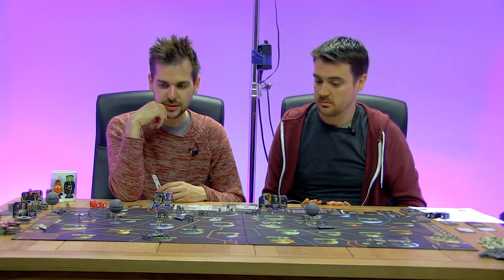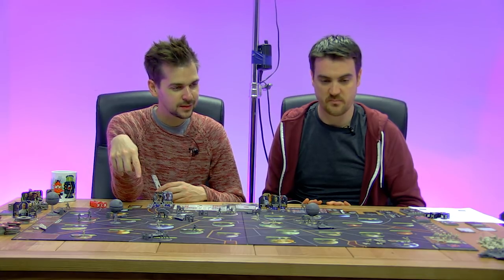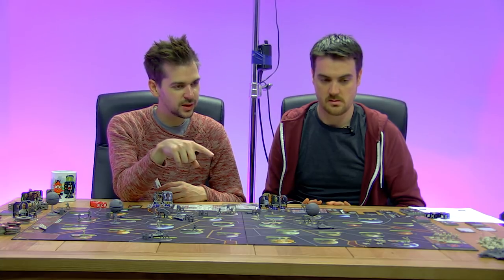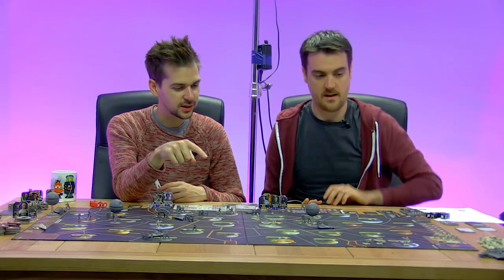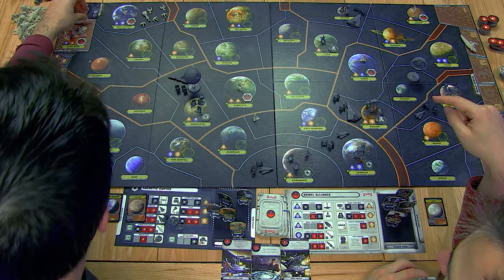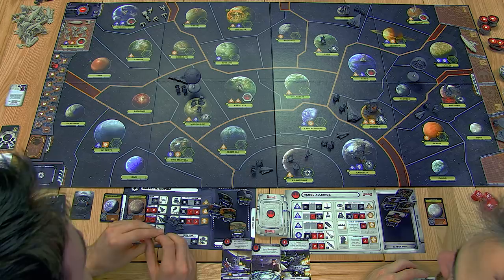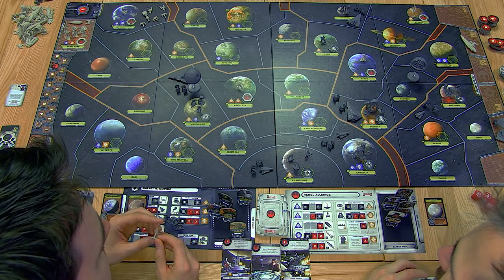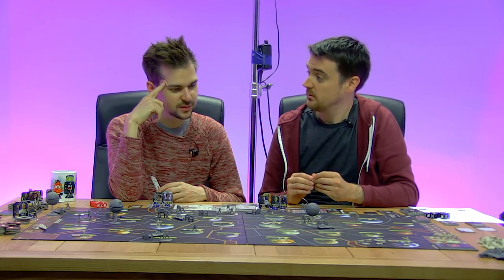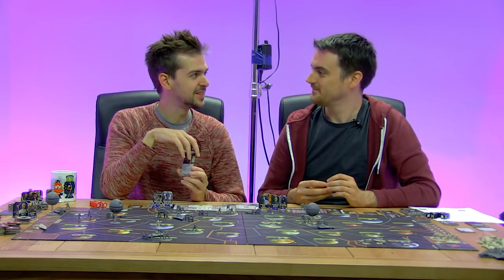They're going to get crushed by any of these fleets on their own, so we should probably hook them up with our existing fleets. We've only deployed one unit to Mon Calamari so we can deploy an X-wing up there. We could put the Y-wing in the rebel base along with the transport and start building up a new fleet - that's not a terrible idea.